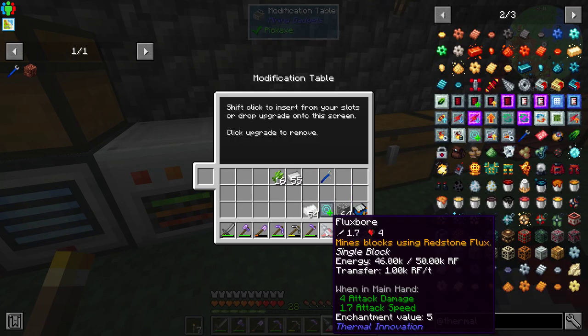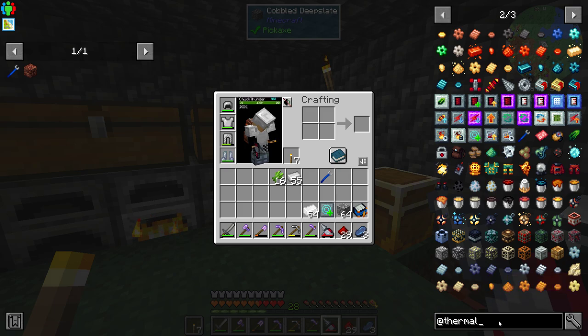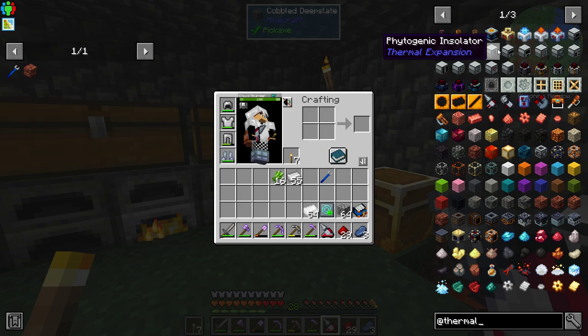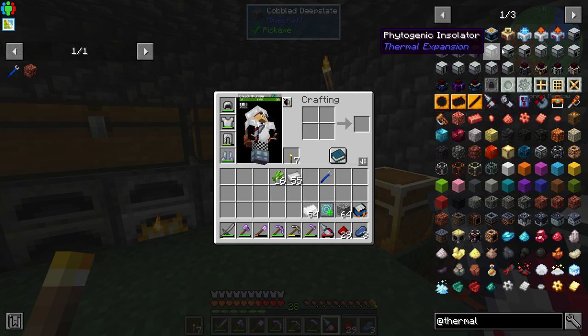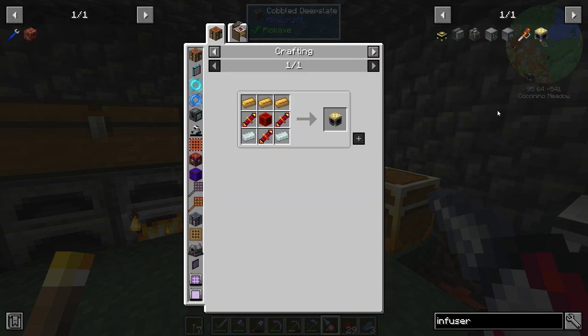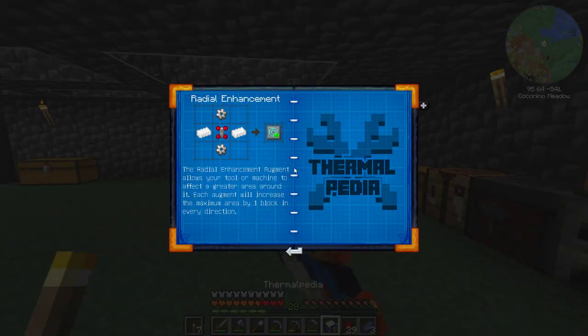Now, how do I upgrade the machine? Don't tell me I need that other machine. The metallurgic infuser — that's a Mekanism item. Let me resort to the book — the lord of all books — on how to do these things.